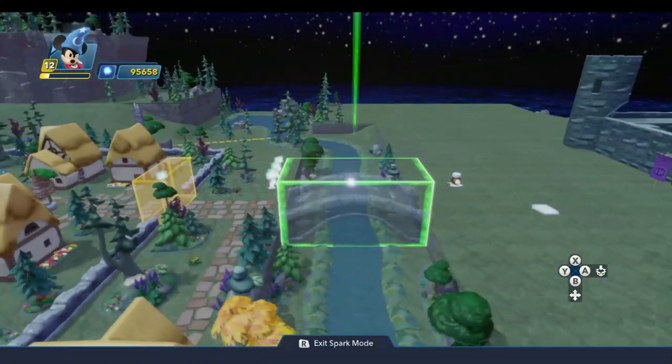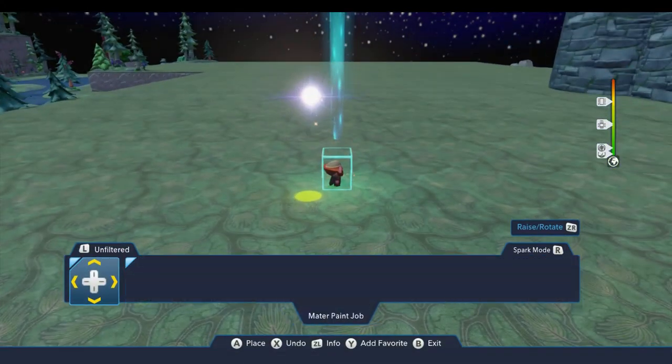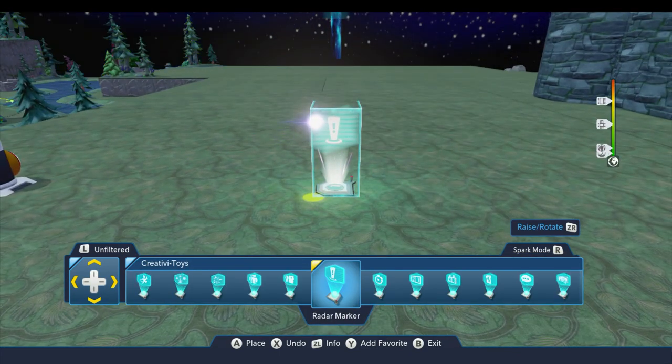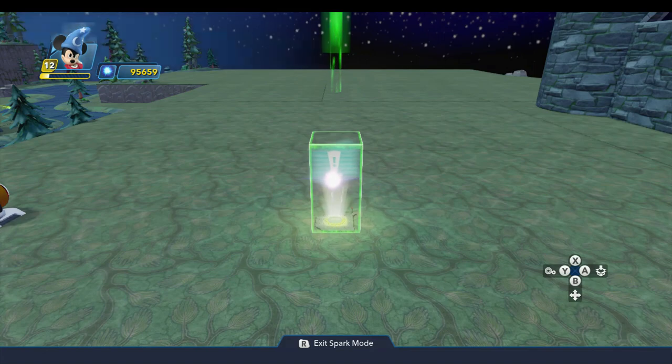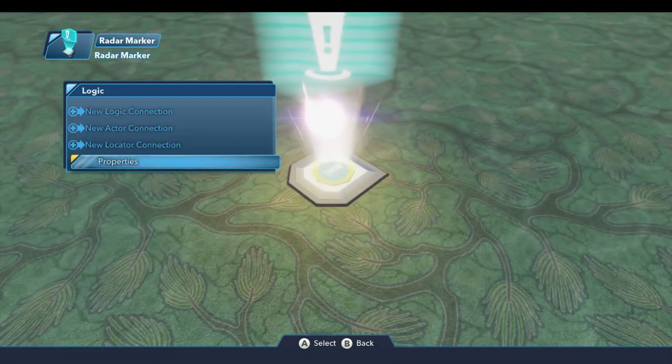As we get started, I'll come down to the Creativitoys drawer to the radar marker and drop one out here. Then I'll come into spark mode and open the logic menu for this. There are several options under here — we'll go to properties first.